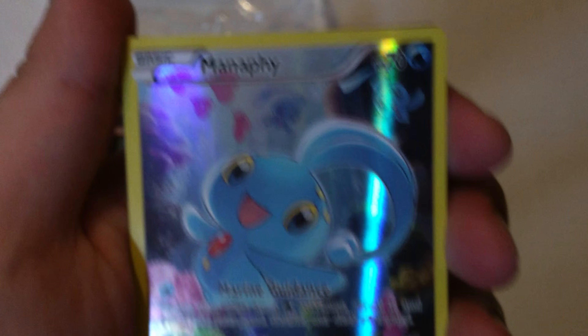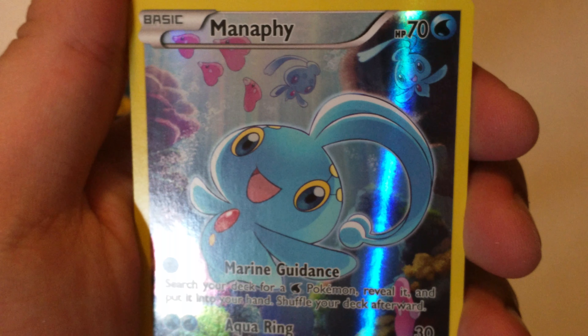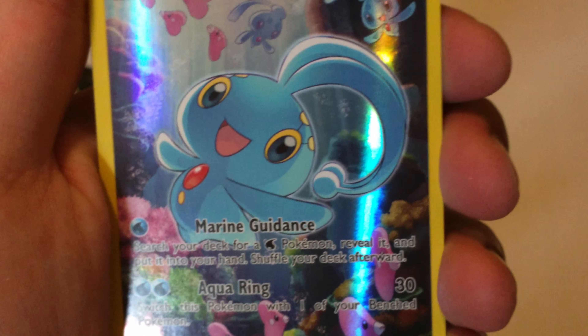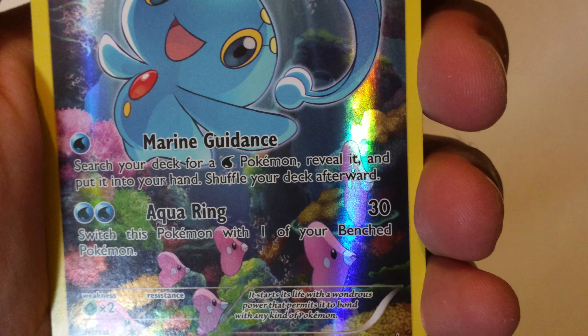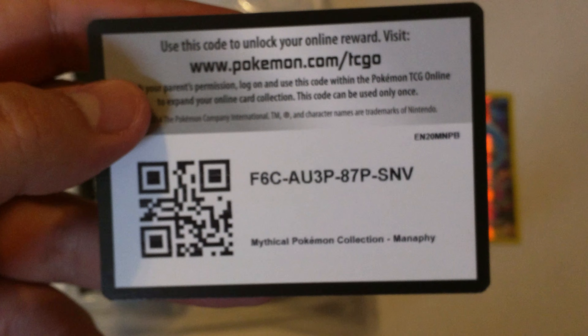Here is the actual Manaphy card — very, very nice full art. You have Love Discs in the background, and Phione — I think that's what it's called — has the moves Marine Guidance and Aqua Ring. Very nice card, and of course here is the code for you guys that want it: a Mythical Pokemon Collection Manaphy code.